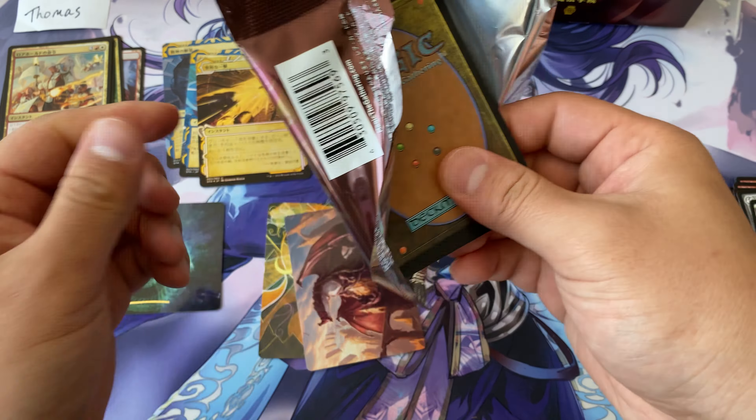Extus, Putrefy, a Prismari Pledge Mage foil, and an Inkling token in Japanese. This is actually kind of nuts — we just opened maybe 10 packs and we've only actually gotten those two alternate arts.